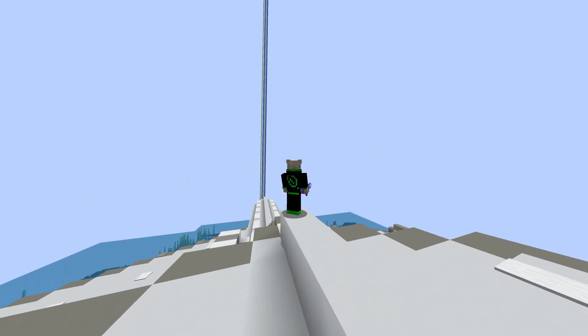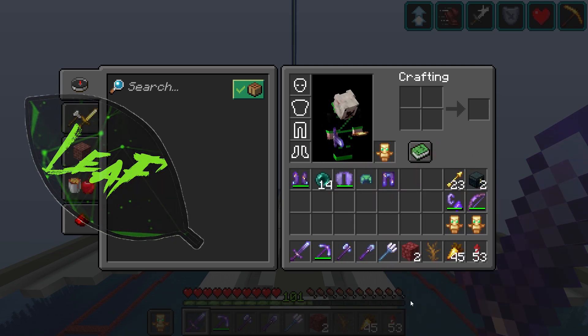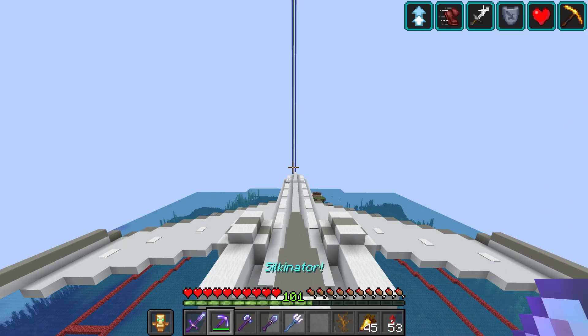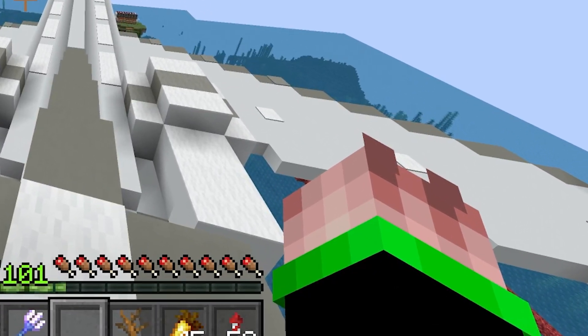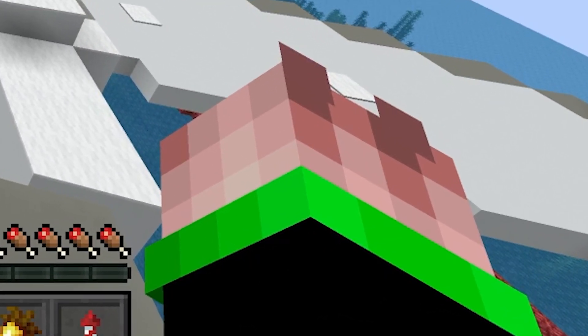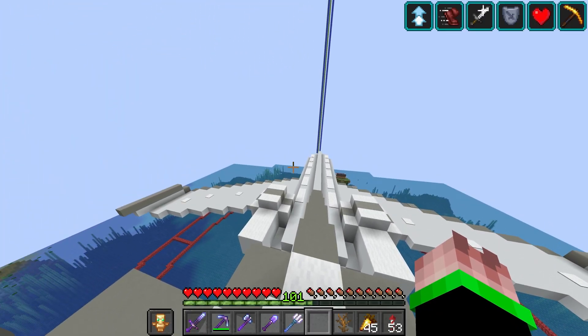Look at the back — we also have the Leaf Clan logo on here. I think it looks pretty crazy if I do say so myself. And let's go ahead and hold out the hand. As you can see there's just that little bit of extra texturing where the green pops out, and I really like the way that looks.